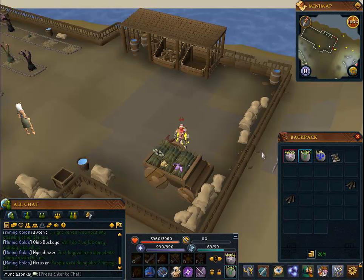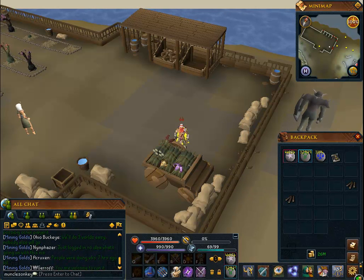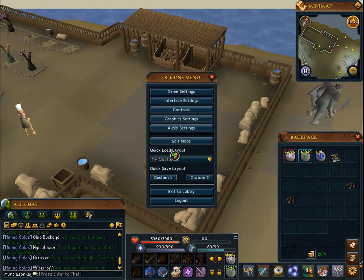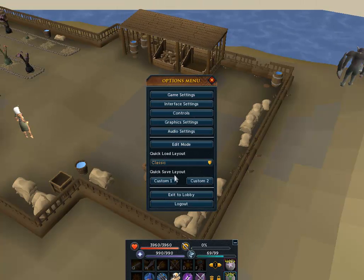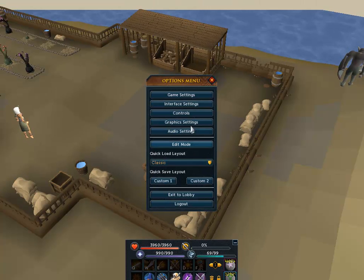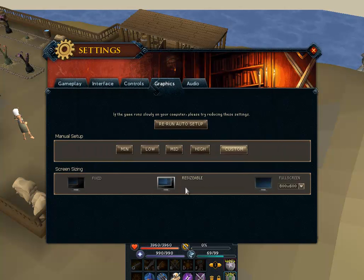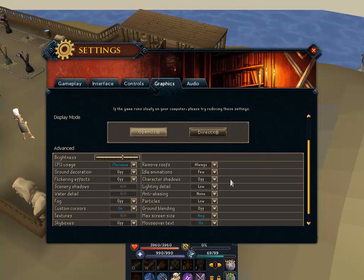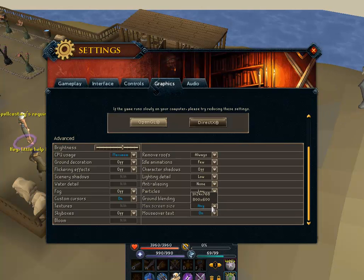So I'm just going to show you how to get the interface that I have currently, which I've found is the best so far. What you want to do is just click on the Settings, and under the Quick Load Loadout, you want to go to Classic. After you have done that, you want to go to Graphics Settings, and you want to make sure you're on Resizable, then go to Custom. If you are on a high-performance computer you can just keep it the way it is. If you're not on a very high-performance computer like me, you want to go to 1024x768.